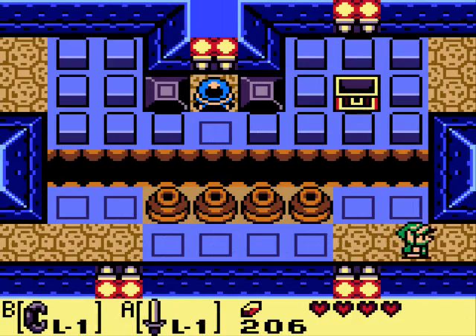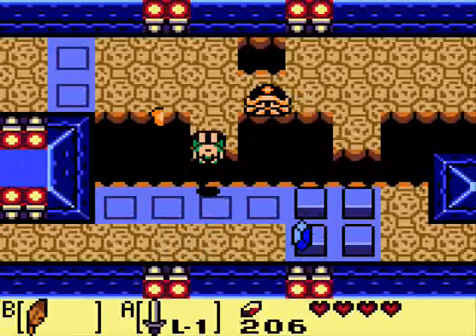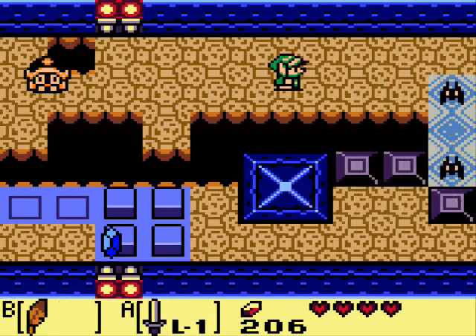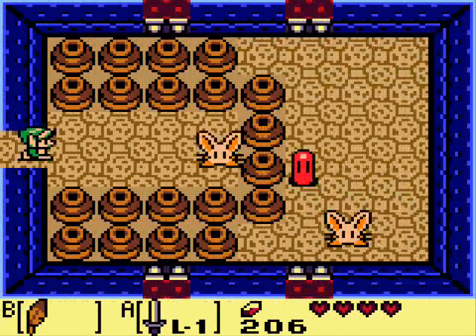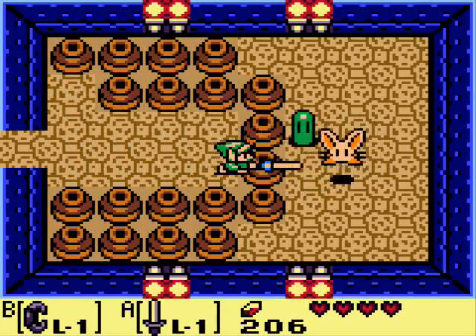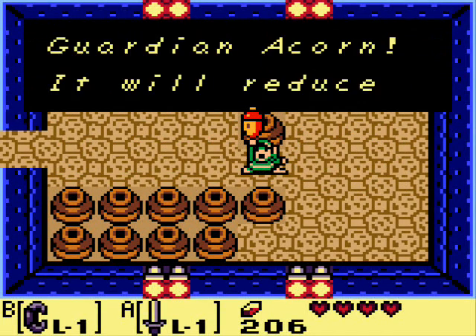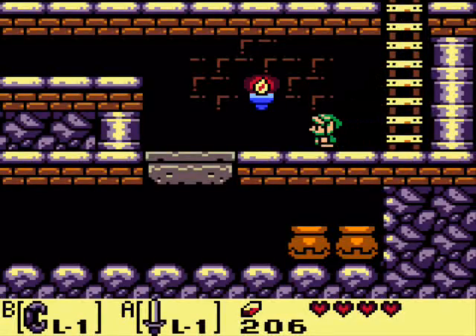So now we can actually unlock that door that we saw earlier. Now I actually didn't get a chance to talk about Pol's Voices — as you can see, your sword won't do anything against them. Instead, what you need to do is throw pots at them. Another Guardian Acorn! Now that I think about it, that is going to help, because we are coming up to the boss soon.